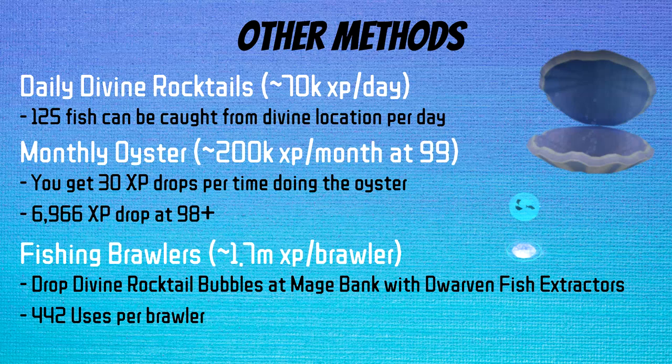In terms of non-conventional methods, we have three here. Daily Divine Rocktail Bubbles can get you about 70k XP per day, as you can catch up to 125 fish — just go to World 2 at reset and there should be plenty of Divine Rocktail Bubbles for you to loot from. The monthly Oyster is 200k XP per month — once you get to level 98 or higher, you get 30 XP drops, so you can see whatever you get as an XP drop. If you get a 2k XP drop, that means you're getting 60k XP that month, so just go ahead and do that every month — not only do you get a free clue score reward, but you also get a lot of experience in both fishing and farming. And finally, we have Fishing Brawlers, which I covered in a recent video linked in the description. Basically, what you do is drop Divine Rocktail Bubbles at Mage Bank and have Dwarven Fish Extractors, and you gain like 3,800 XP per drop, which is just insane.